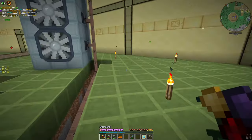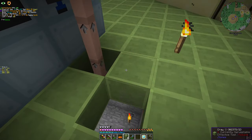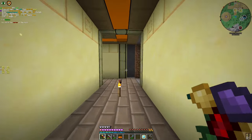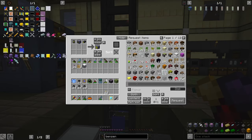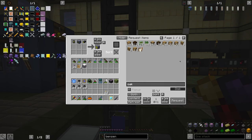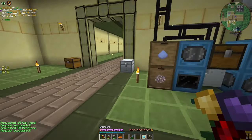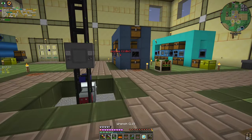What we're also going to need is filling this hole and taking a few more things. First we're going to need some redstone — let's take 64. And redstone circuitry and these guys. We're going to do some circuitry.